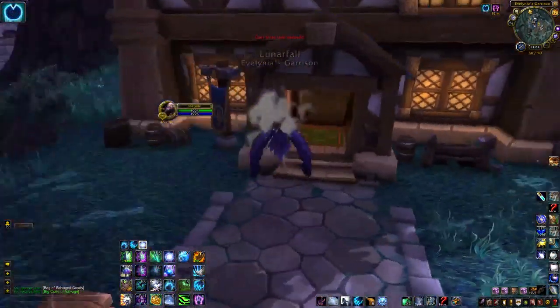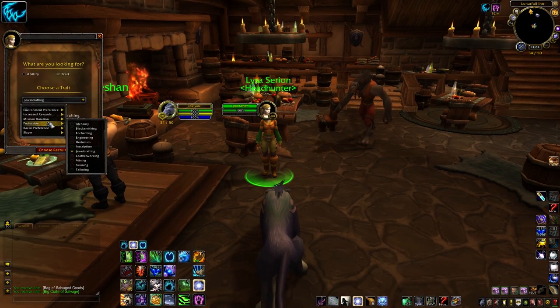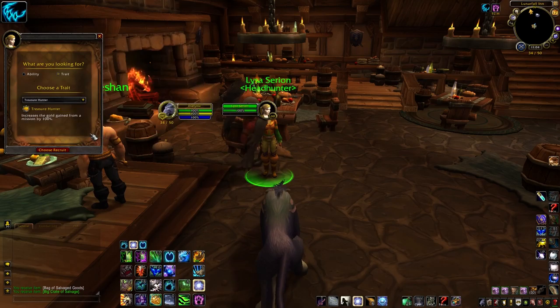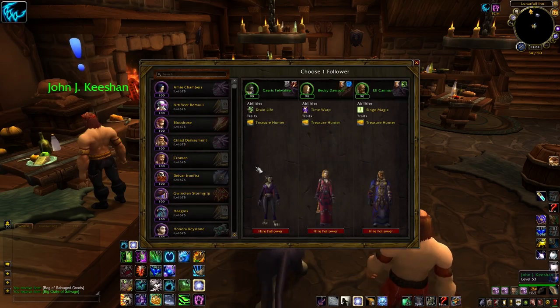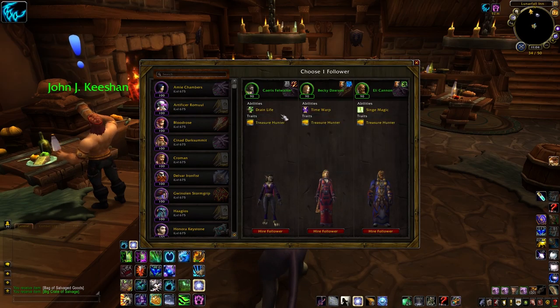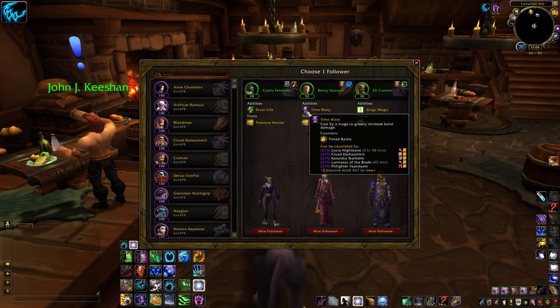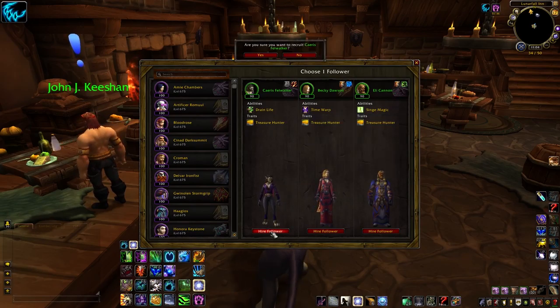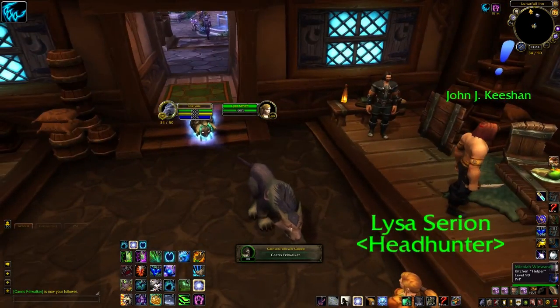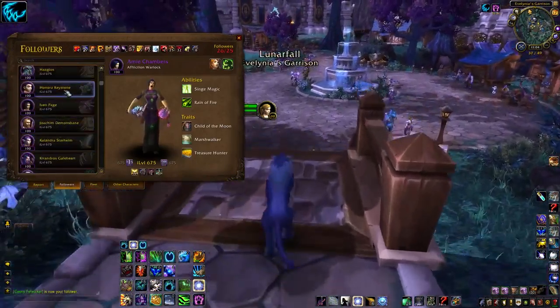For followers, you'll need one with jewelcrafting which you can pick up pretty easily in the world, and you'll be recruiting almost everybody else from the Inn. Ideally you have two or three with scavenger, that one jewelcrafting follower, and the rest will be treasure hunters. You can recruit one new follower every week from your Inn starting at level 2 by talking to the recruiter NPC inside. Get at least one scavenger early to help you with resources, and then take treasure hunters. Master Plan shows you what traits you already counter, so you can easily pick one with the combat traits that you need.